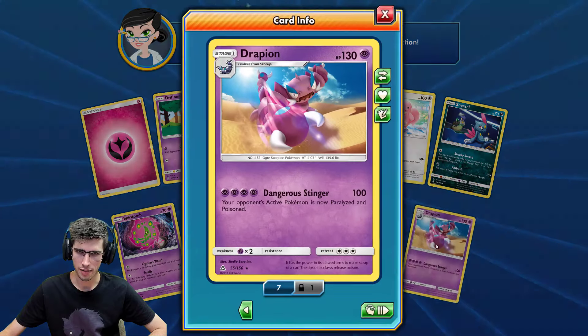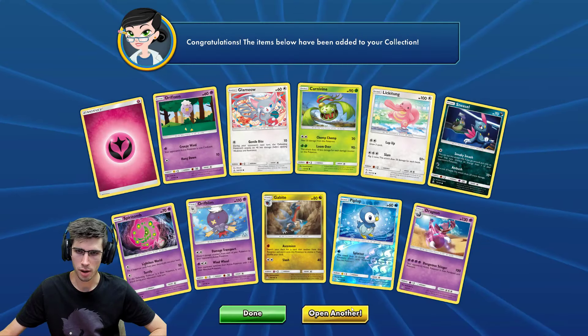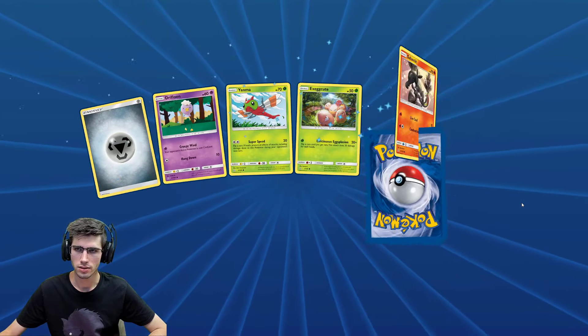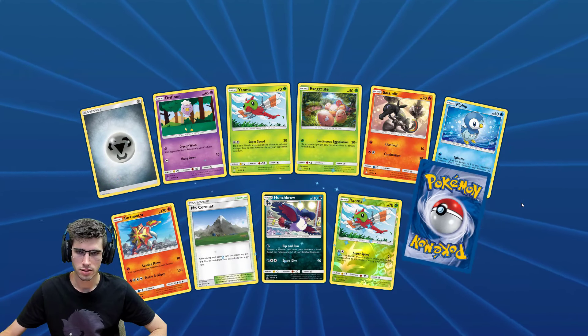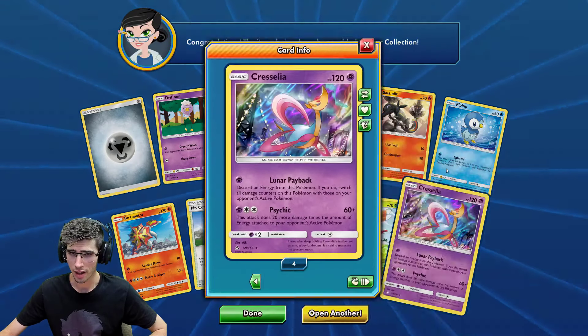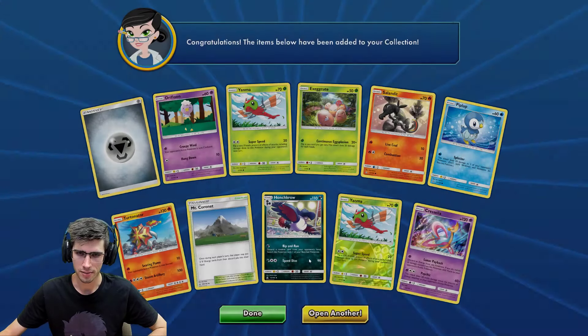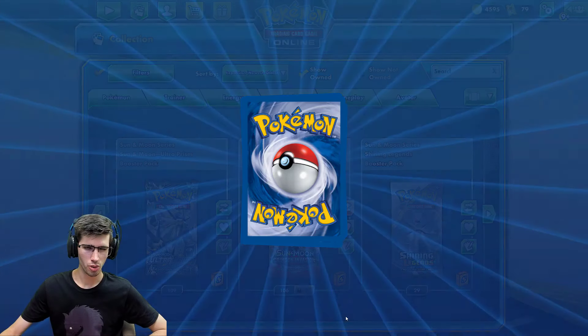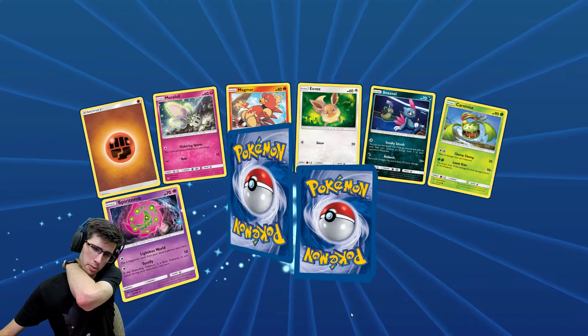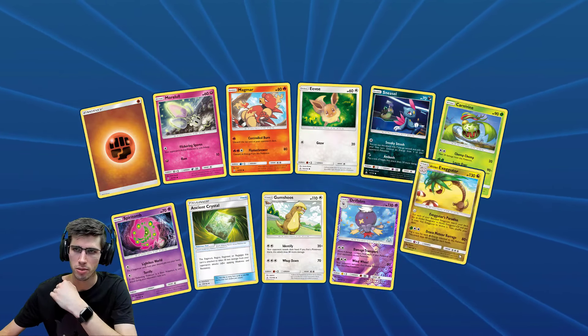Just a Drapion regular rare. Cresselia Holo Rare this time — not too bad, full playset now. We've got two of those today. Completing playsets is always nice, just in case that card does become playable. And I think that's the first one of those we've got in today's opening as well — correct me if I'm wrong — but I don't remember seeing an Alolan Exeggutor for the last 90 packs.